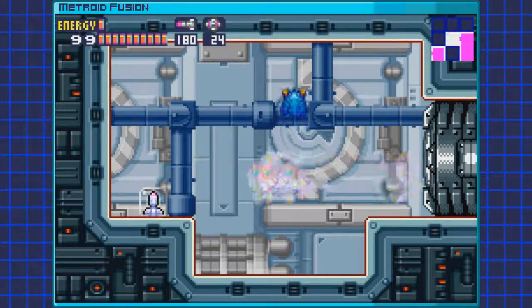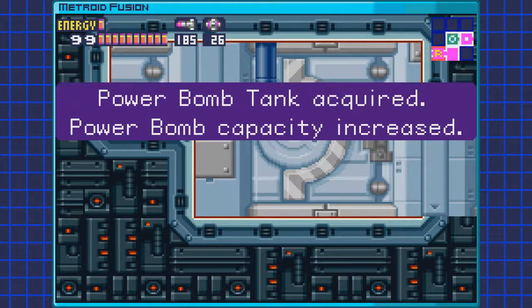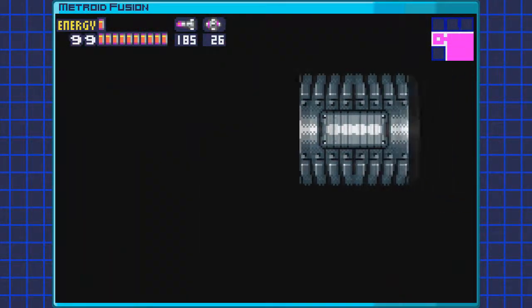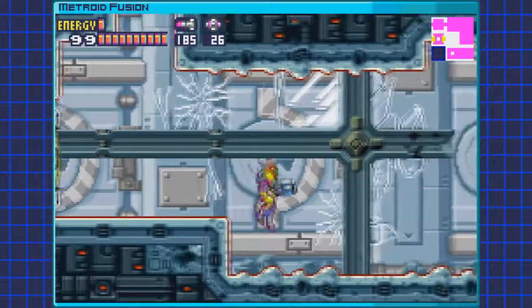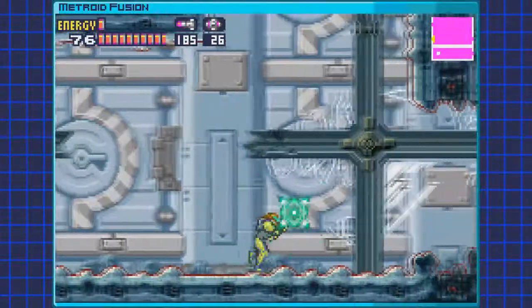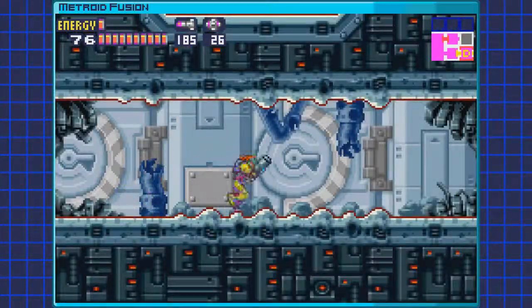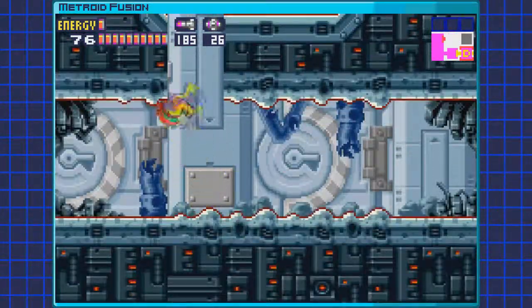But first things first, we're going to get ourselves a couple of expansions, starting off with this powerbomb. Fun fact: you don't actually need the powerbombs to get to it, but you do have to wait until the Nightmare actually destroys this room in order to be able to get to it. So you can't get that one early, as cool as that would be. You remember this room — it had a bunch of frozen things and it was cold, and now it's not really cold anymore.